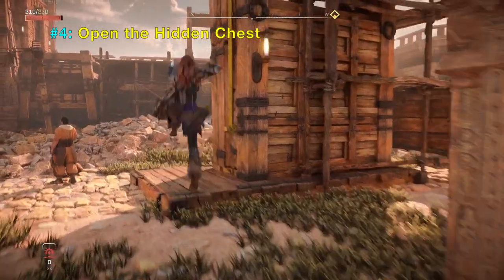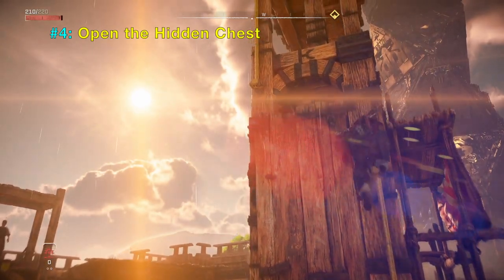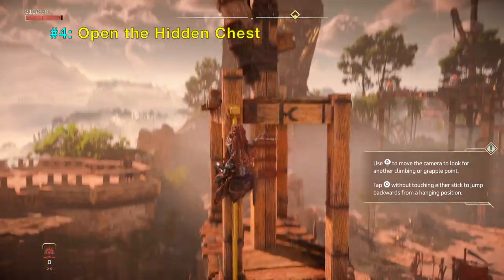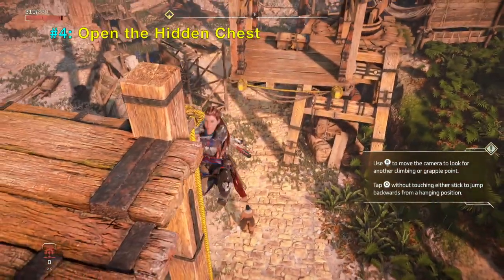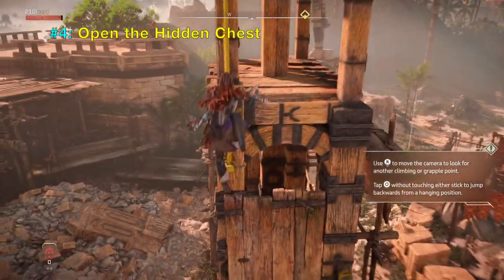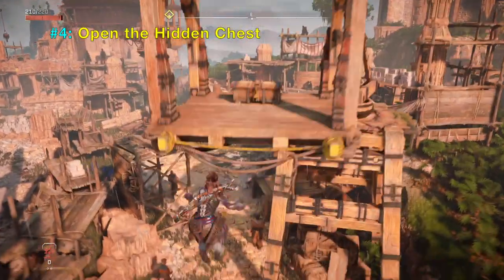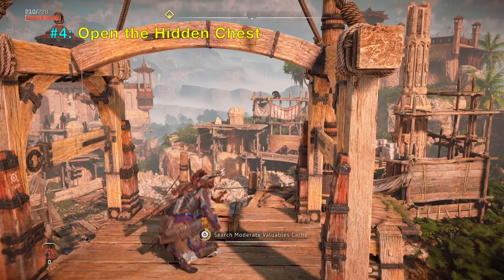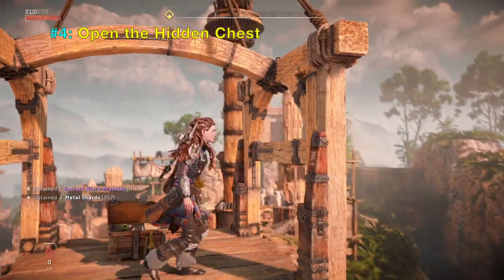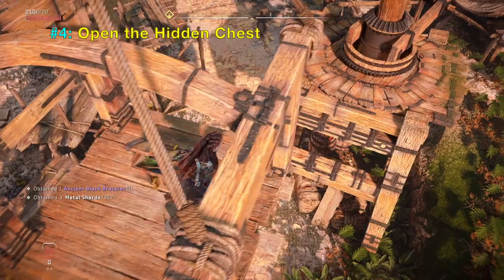Number four, open the hidden chest. Right after you defeat the Slitherfang you go through a door and end up going back to the city, the LOA save. At this city there's a place where it's very hard to reach a chest, and this chest contains some rare bracelets, so you should go back here and pick it up before heading west.